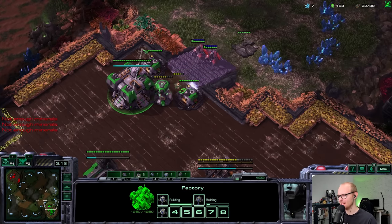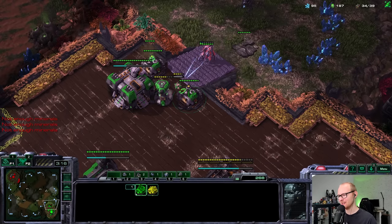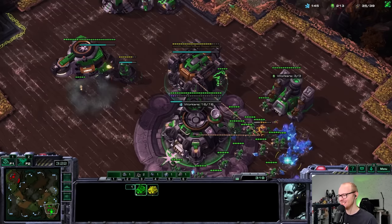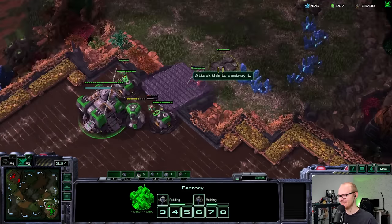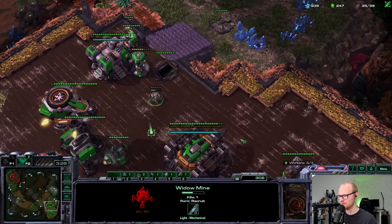Thank goodness I made widow mines instead of hellions. He already lost a stalker — oh no, okay, he pulled it back in time. That would have been ridiculous if he lost that stalker to the widow mine as well. Really good micro from him. I'm going to have to pull the widow mine back. Now what is he going to do — is this going to be a warp prism?